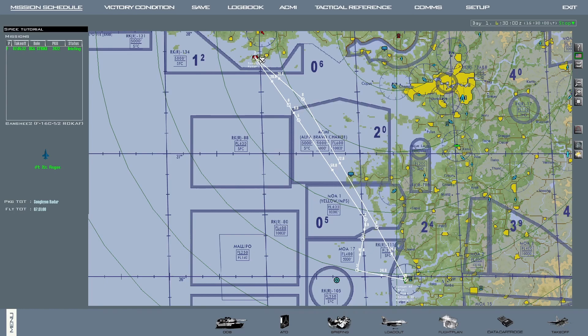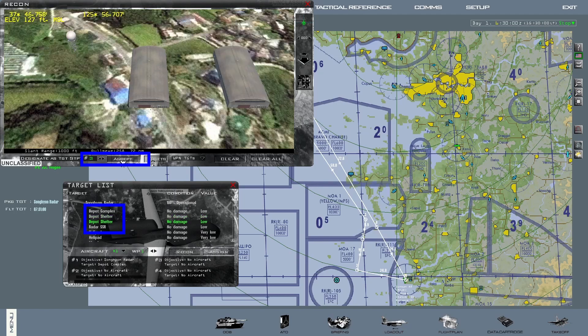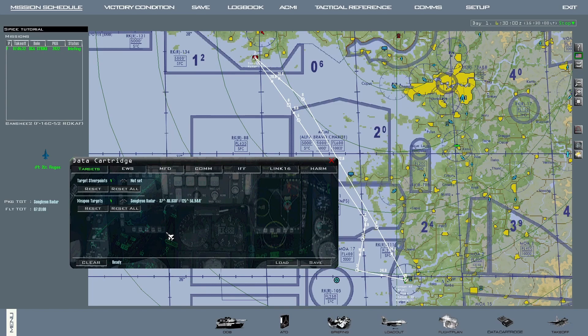Right-click on the target and click on Recon. When the Recon screen is visible, click on the dropdown menu and change from Steer Points to Weapon Targets. Once this is done, go to the target list and assign numbers to each target. Unlike what I usually do with JDAMs, I start with number 1 and so on, because these numbers are in no way associated with your flight path and steer points. Finally, go to your data cartridge and confirm that you have the correct weapon targets selected, then click Save.